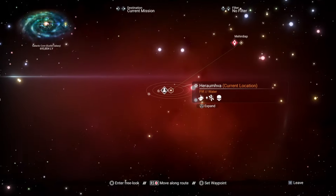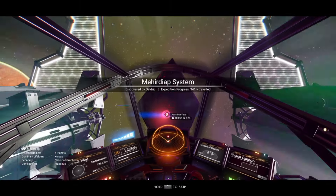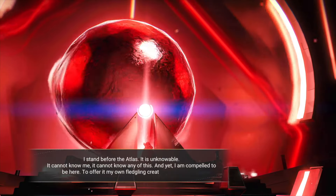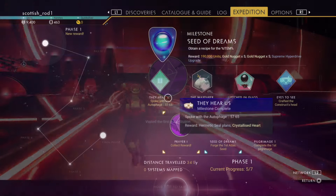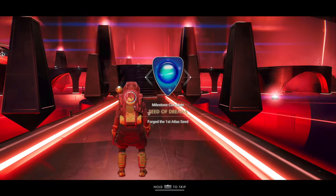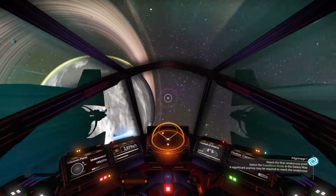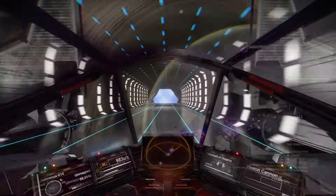Here's the final jump. Head inside the Atlas. Remember to collect those balls — you get free warp fuel from them. Then interact with the Atlas interface. You'll be given the Seed of Dreams; construct it. Don't forget to collect your milestones. Leave the Atlas, and if you get an incoming message, talk to it as it gives you free stuff. You can visit the space station, then call in the anomaly.